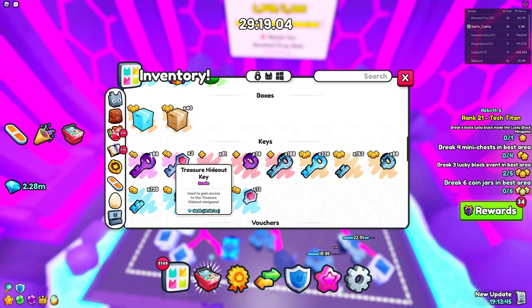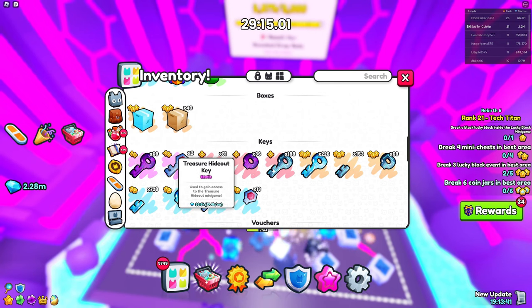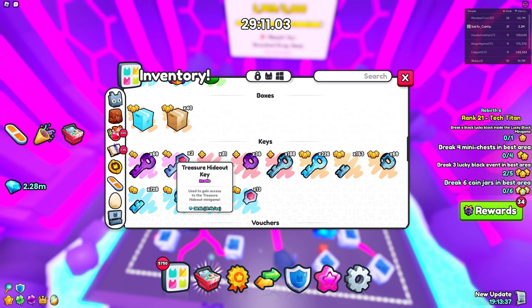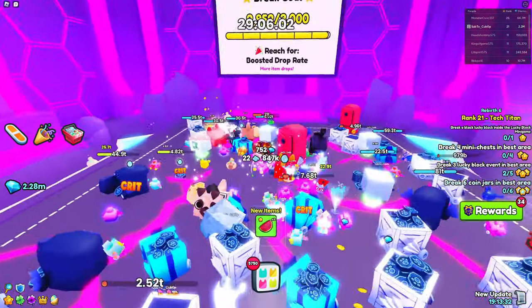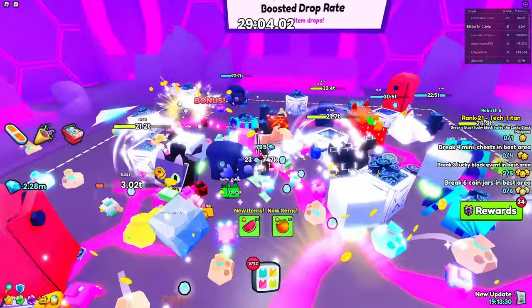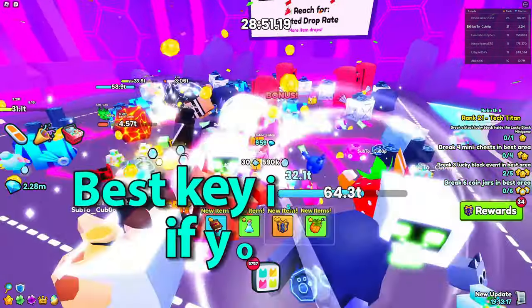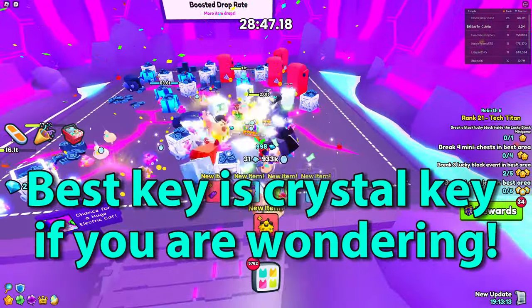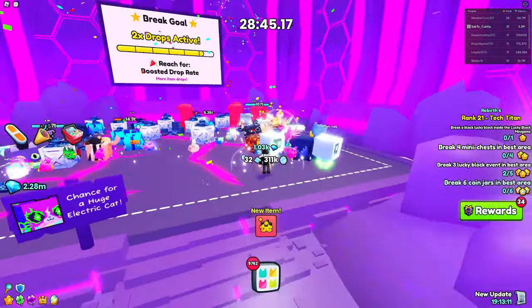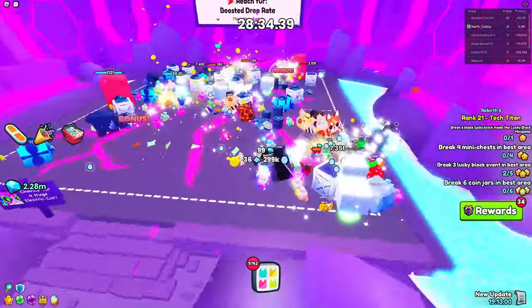This is definitely not worth it and it deserves to be the cheapest key in the game. It actually just dropped again to 19k, going from 25k to 19k. They really need to buff this because it's not fair — it's an exotic key and it's just the worst key out of all of them. I recommend getting any key apart from the treasure hideout key. Hopefully you now have more knowledge on every single key inside of Pet Simulator 99.